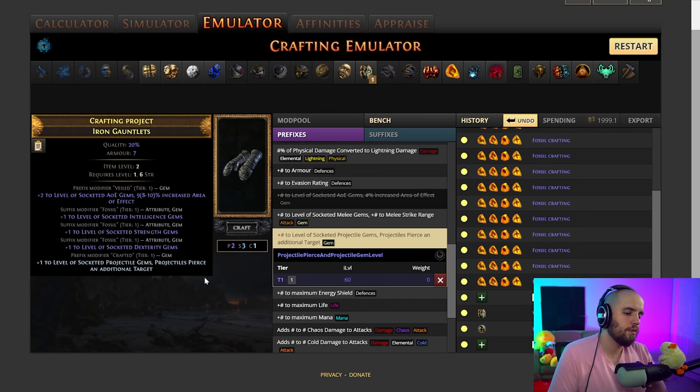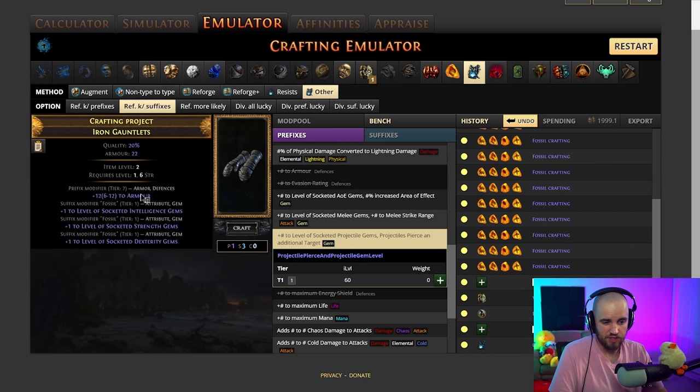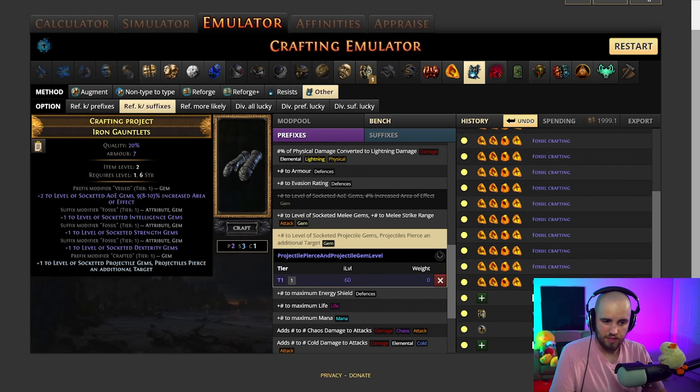Now if you have another open prefix, you can do pretty much whatever you'd like — though there's not really a lot of mods worth slamming onto item level two gloves, so I suggest you just don't do anything and don't waste your currency beyond this. If at any point your prefixes get messed up, you can do a harvest craft — reforge keeping suffixes — to get your suffixes back and keep your prefixes open. Once you get to this point, your gloves are pretty much done.